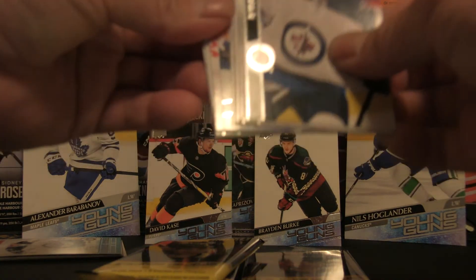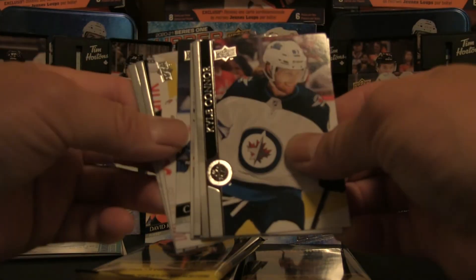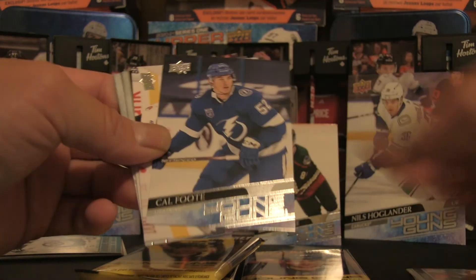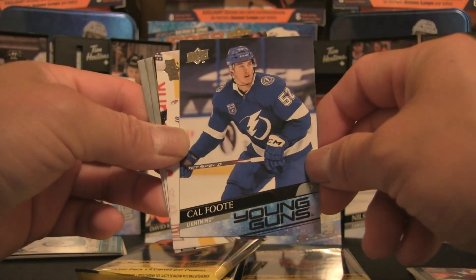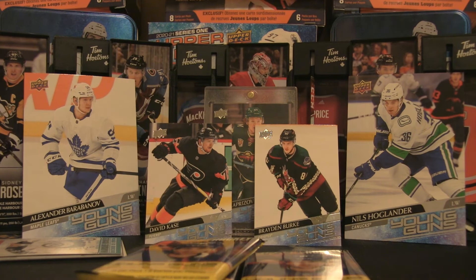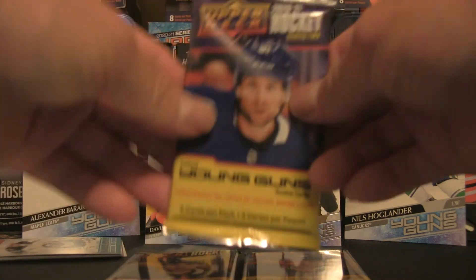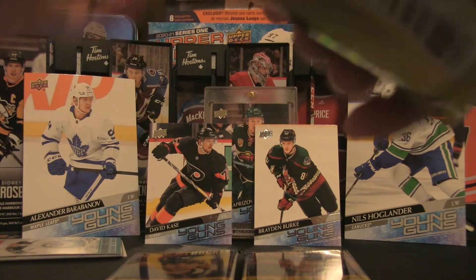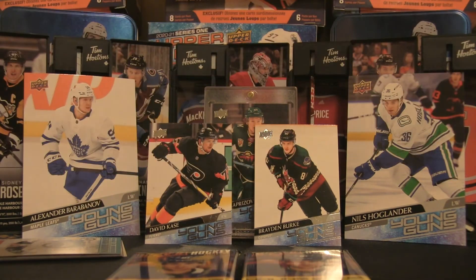We do have a Young Gun in there. Let's just reveal it — we have Cal Foote. That is not too bad, that is a pretty good hit in my opinion. I think that is one of the good players you need to get from this set. That will stay off to the side — maybe we get one more, maybe we get a canvas.